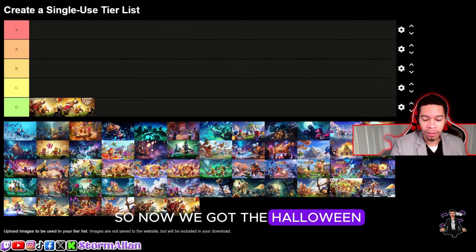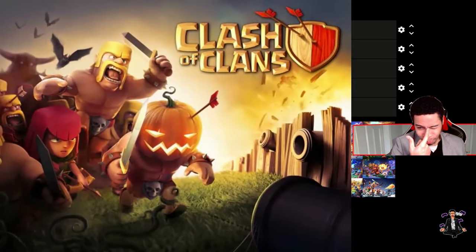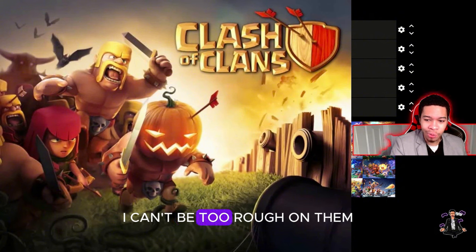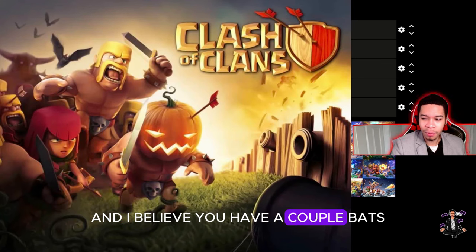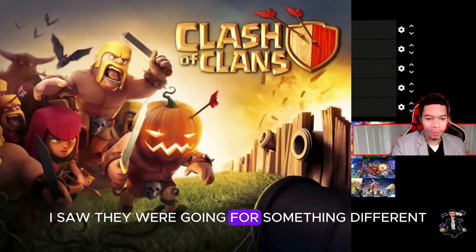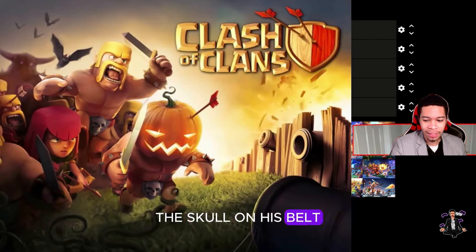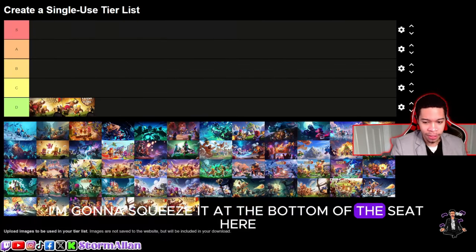Now we got the Halloween version. For the first take on Halloween, I can't be too rough on them. It's pretty much the same loading screen just with a pumpkin and a couple bats — they changed the arrows to bats. I like that they were going for something different. They added a skull on his belt. I'm going to squeeze it at the bottom of C-tier.